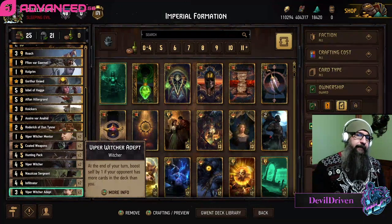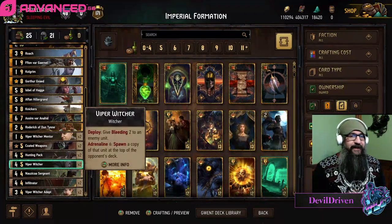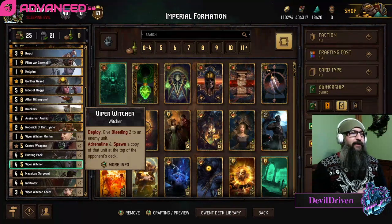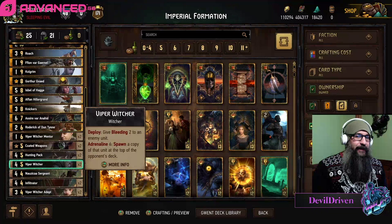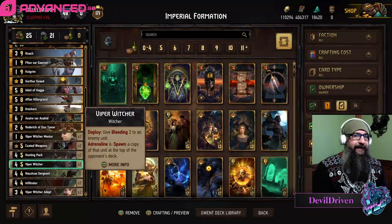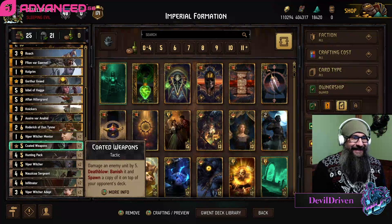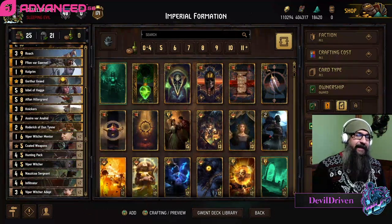Viper Witchers - one thing you need to be careful about: this puts a copy of a card on top of your deck. So if you're thinking of removing a card, you're going to give them another copy of it. Be wary of that. Coated Weapons is another one - if you remove it, you're going to give them another copy. Be careful with these cards.